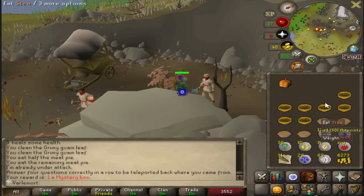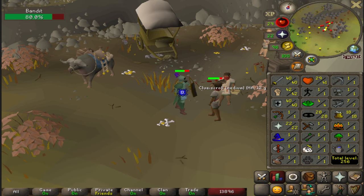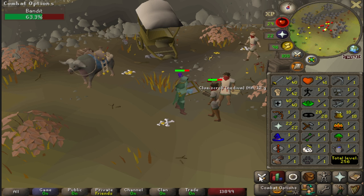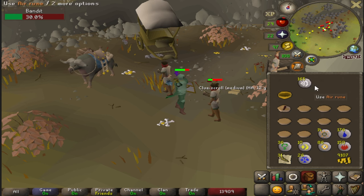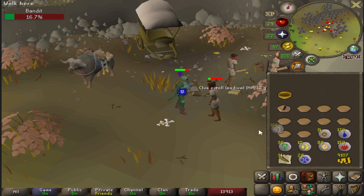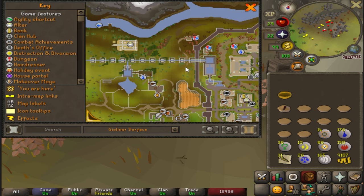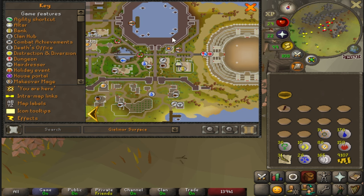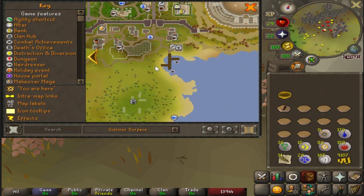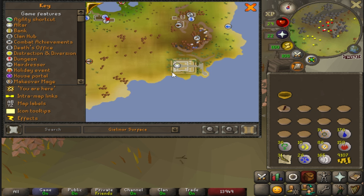Almost 25 hours in and I still haven't gotten an XP random. Another huge beautiful level — 40 Defense! I can wear Rune, if there was any Rune on this island. There are rare Impling spawns, so I could potentially get good stuff from Ninja Implings and Dragon Implings. Of course there's that chance at a Rune Square Shield from the Mystery Boxes, but that won't happen. There are low-tier Impling spawns on Varlamort, but I don't have access to a Butterfly Net. If there's a way to get to Puro-Puro on Varlamort, I can get a free Butterfly Net — if I get one, I'll only have to lamp to 17 Hunter for baby Implings, not 20.